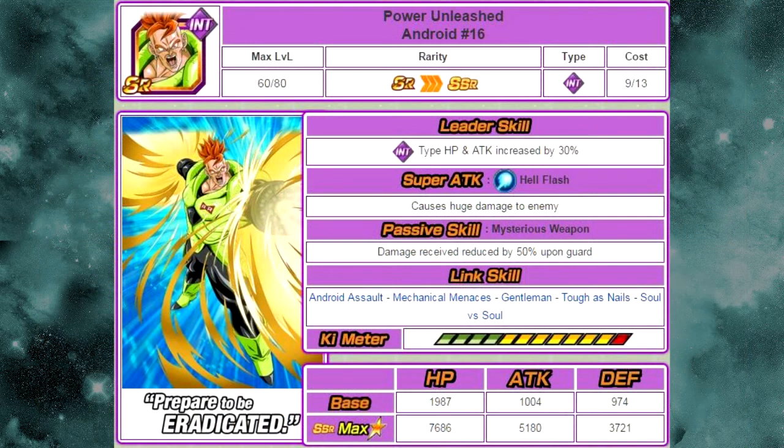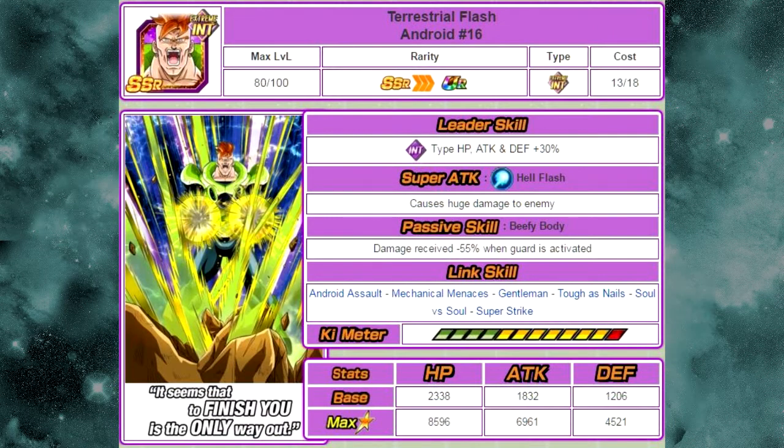So without further ado, let's go over those cards. The first one is Power Unleashed Android 16. He is available from the Gentle Destroyer Strike event. He token awakens into Terrestrial Flash Android 16. His super attack is Hell Flash, which causes huge damage to the enemy. Passive skill: Beefy Body — damage received minus 55%, One Guard is activated, so he will be useful on the Tech version when he goes to attack. Link skills: Android Assault, Mechanical Menaces, Gentleman, Toughest Nails, Soul vs. Soul, and Super Strike. His max stats are HP 8596, ATK 6961, DEF 4521.